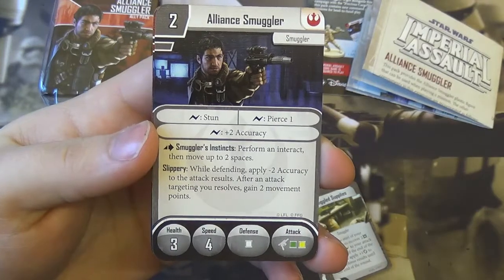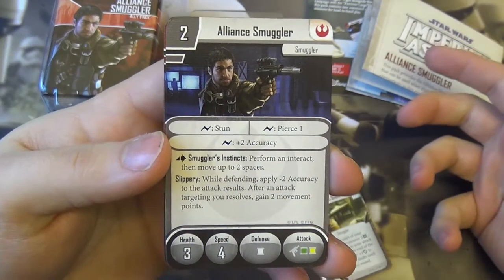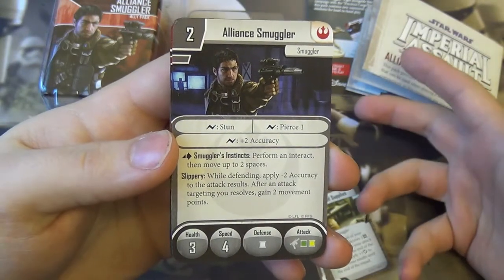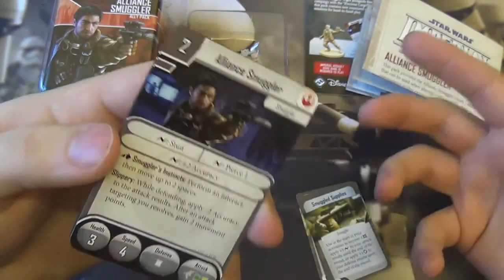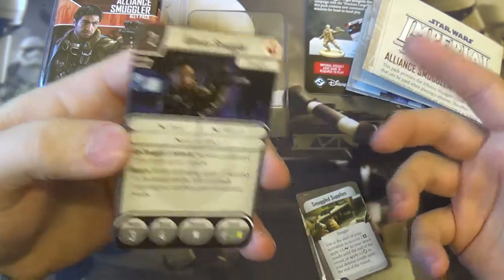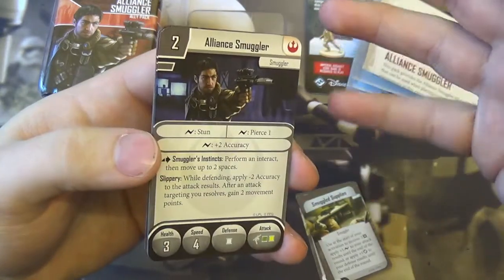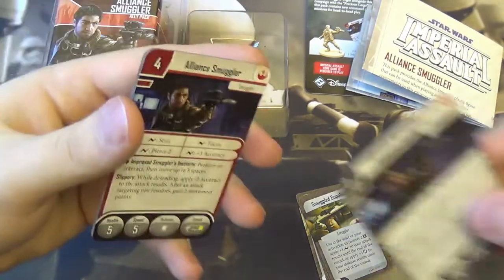He also has Smuggler's Instincts, so for an action he can do an interact then move up to two spaces. This could be useful for things like opening doorways, for example. In campaign, he can't be used to claim an objective or a crate or something — I'm pretty sure allies can't use crates in campaign. But in skirmish mode, he could be used for a lot more.